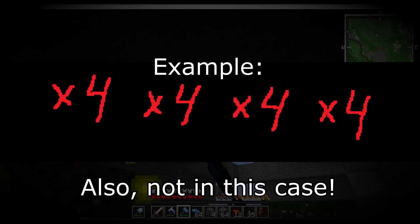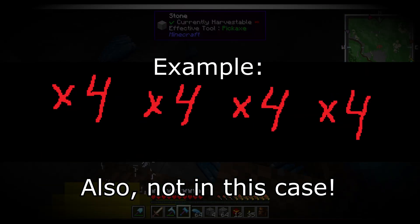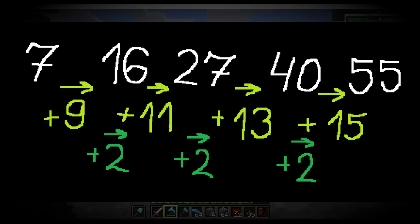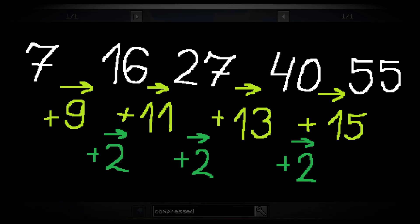It is not a geometric sequence either, because the difference numbers are not multipliers — which leaves us with a quadratic sequence. Because when we check the second-tier number difference, we get the same repeating number.